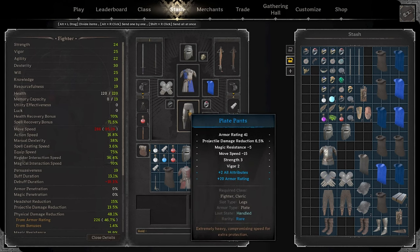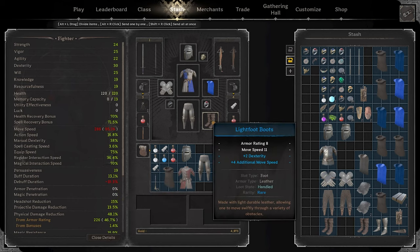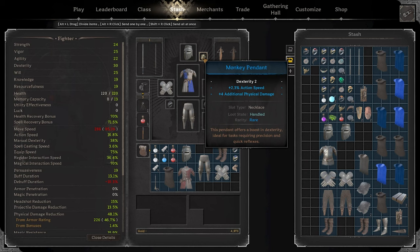I found these gauntlets for 50 gold, so you gotta buy it. Plate pants still - I'm running these with plus 20 armor rating and plus 2 all. On this especially, these are pretty much best in slot for me - max roll on armor carries the PDR and lets us wear light boots for move speed. We're rocking a Vigilant Cloak - found it for 75 gold. It was Vigor 1 before the update, and then they normalized the rarity scaling for baked-in stats on cloaks, so it's now 2. With the pendant, you'd want plus 2 all and additional physical - that's going to run you probably 4 grand.